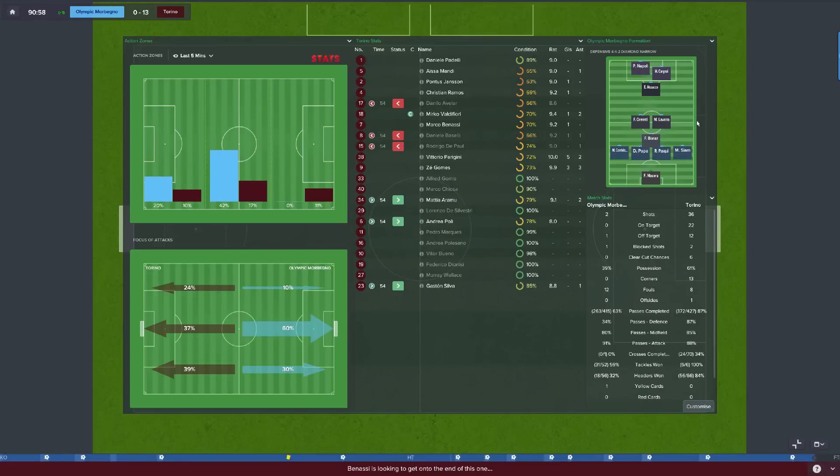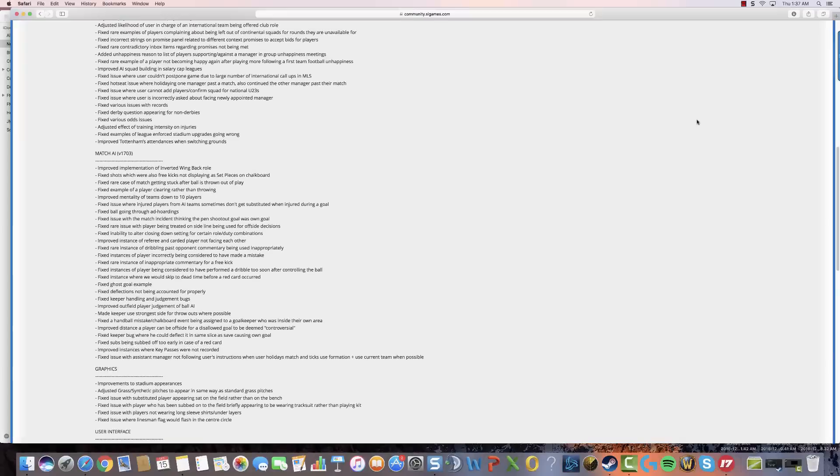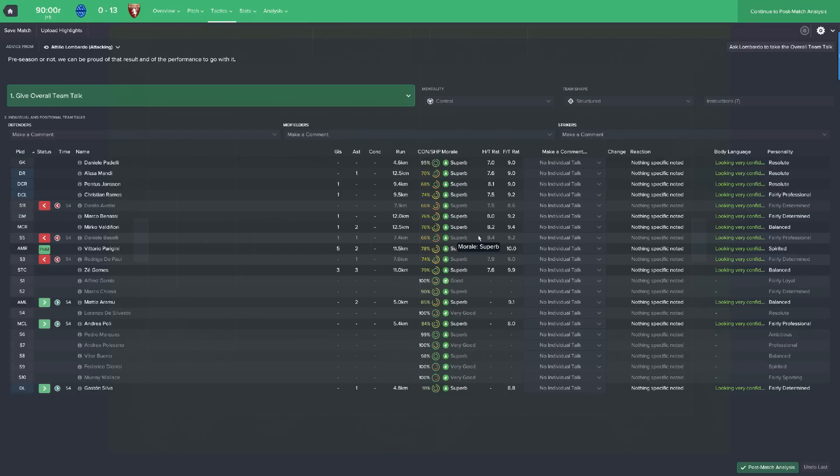There are a few more changes in the match engine, some not too major. You can find the full list on the SI forums under match engine changes. I'm very happy they've improved decision-making for outfield players regarding how the ball arrives, and also that when teams are down to 10 men the AI changes its mentality. These small changes should lend themselves to a more fantastic experience overall.